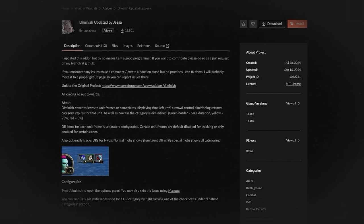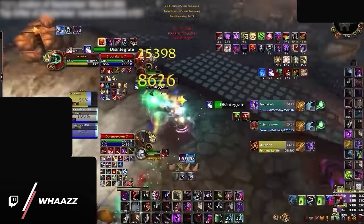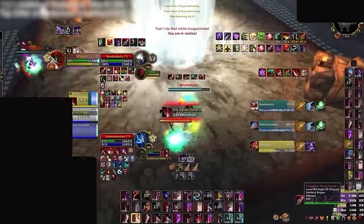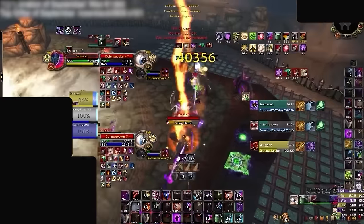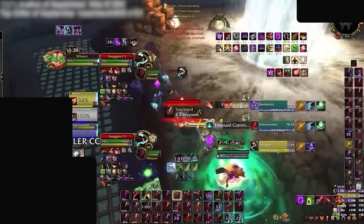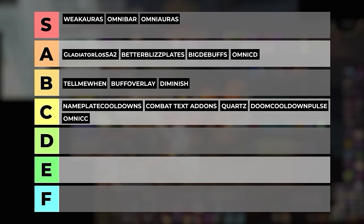We couldn't make a PvP add-ons video without briefly talking about Diminish. This is another add-on that scales in impact with the more experience you gain, since it allows you to see diminishing returns on more than just arena frames, even allowing you to see your own DRs. As an advanced player, you can actually use this information to make much smarter decisions, like whether it's time to play aggressive or pull back and play defense. But since this information can be overwhelming for the majority of players, Diminish will be bumped down slightly to the B tier.